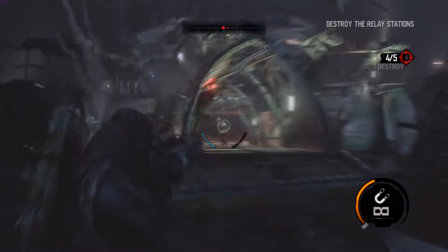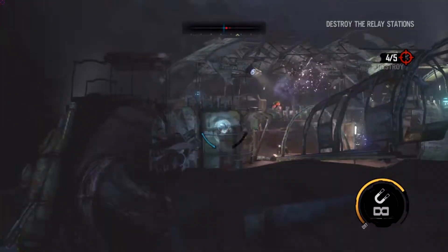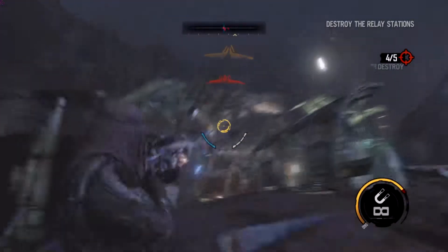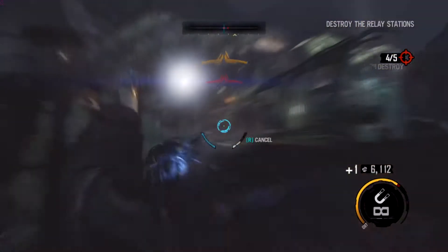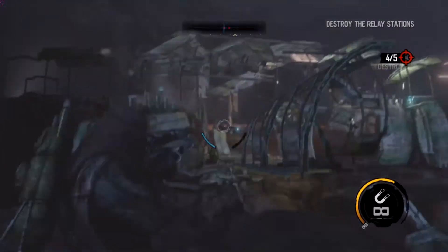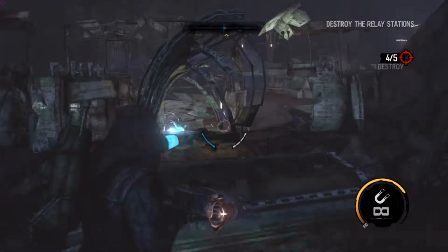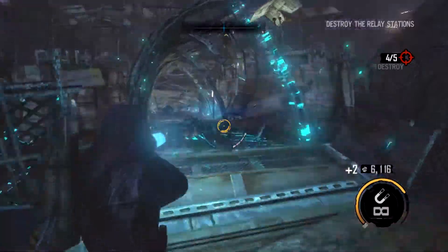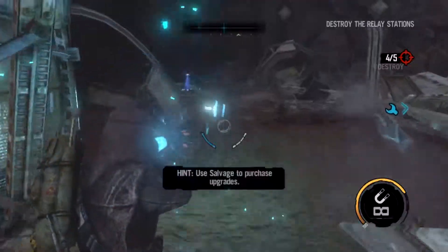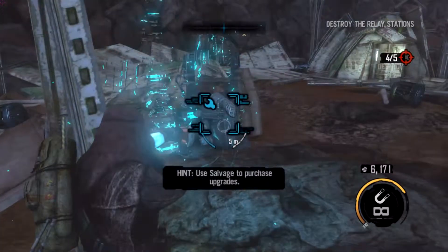This game is pretty linear. Red Faction Guerrilla — and one day I hope I'll have a chance to review it — was super open world; you could just do whatever you wanted. You could drive around, blow stuff up, it kind of opened up piece by piece, but you still had a choice to mess around when you wanted to. You didn't always have to do missions — you could just drive around and wreck stuff. There are some vehicles in this one but they're more like little walkers.